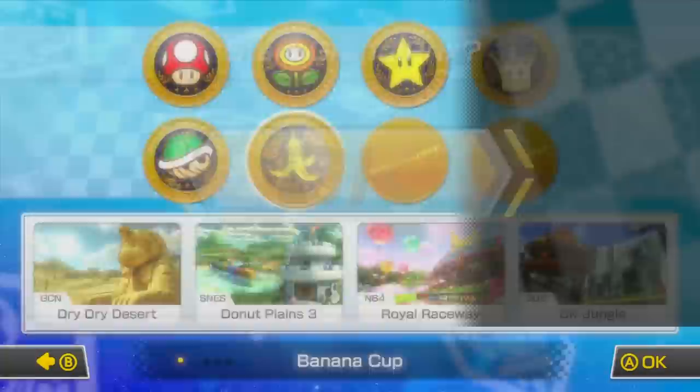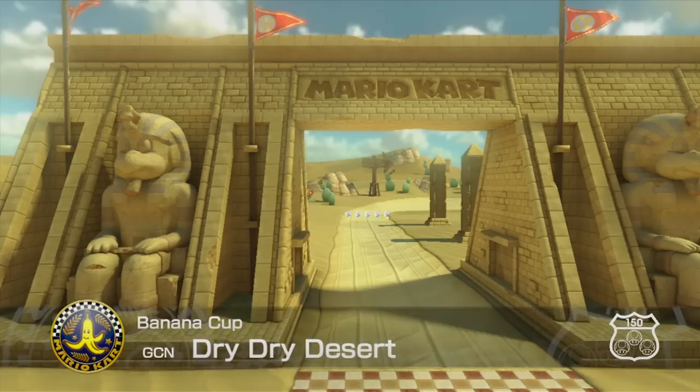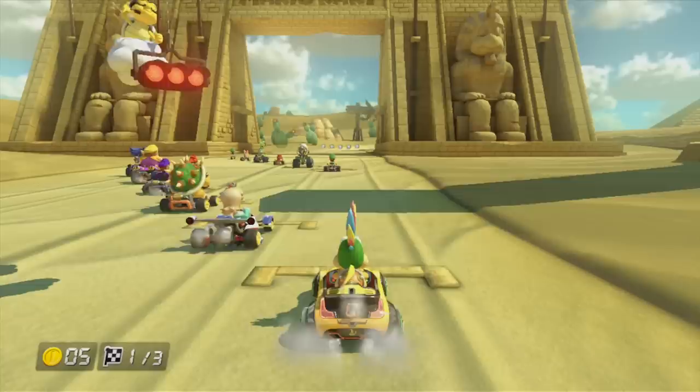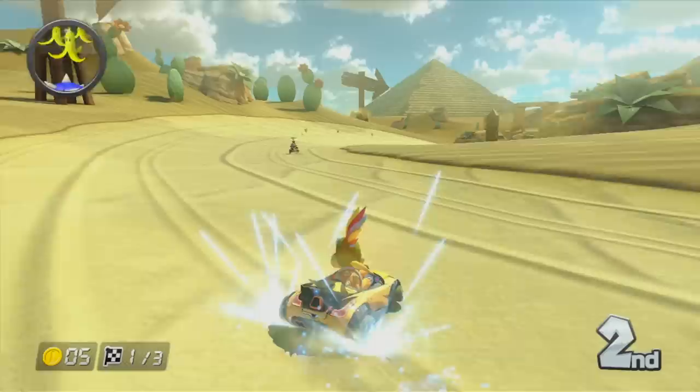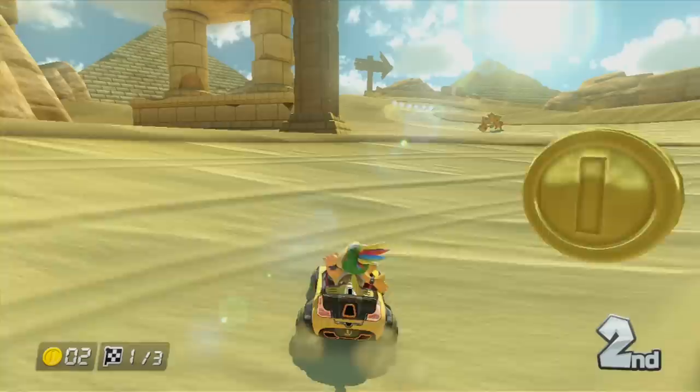It's the littlest Koopa Lemmy versus the Banana Cup. Let's do it. The first in this batch of beautifully redone retro courses is Dry Dry Desert from the GameCube game Mario Kart Double Dash. I like this one a lot. It looks like Hammer Brothers came here thousands of years ago and carved all these statues - they used their hammers to chisel a sphinx and different sculptures in their own image. The Koopas have been around a long time. Let's bash everybody out of the way. I gotta be a little careful here, because Lemmy is one of the lightest characters. He's as light as the babies, so we need to be careful.